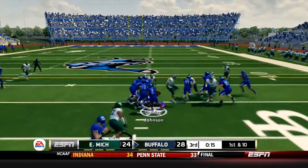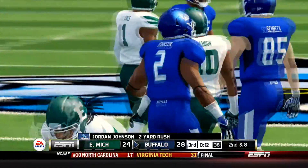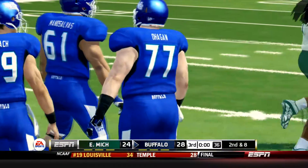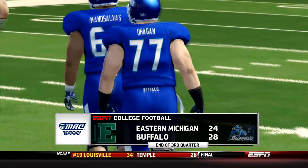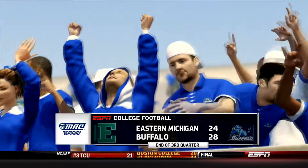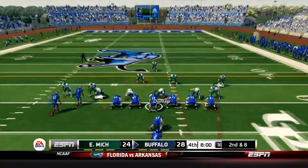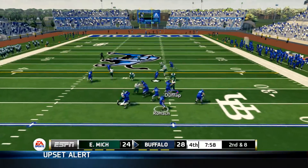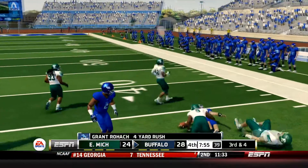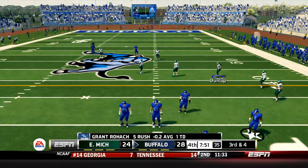First play of this drive is going to go up the middle to Jordan Johnson. He only picks up two. And that will bring us to the end of the third quarter. Eagles fighting and clawing their way to stay into this one. They are down 24 to 28 here at the end of three in Buffalo. It's second and eight for the Bulls to start the fourth quarter. Roach drops back, he's going to end up scrambling, he's going to be brought down shy of the first down after a four-yard pickup. That brings up 3rd and 4.